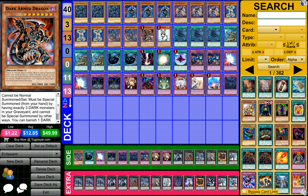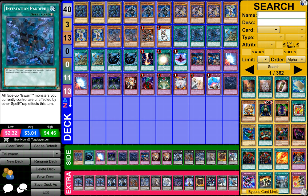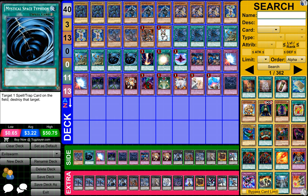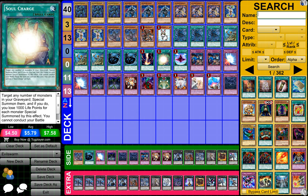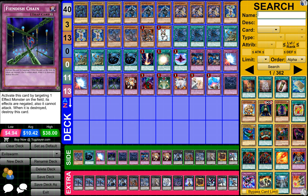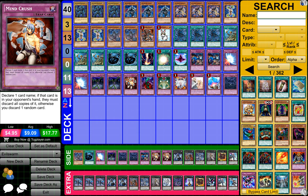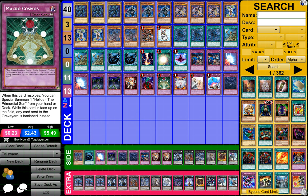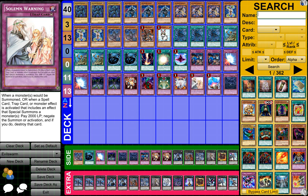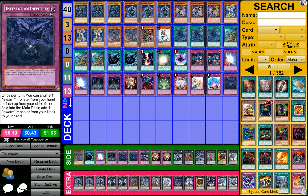One Dark Armed Dragon, one Rescue Rabbit, three Infestation Pandemic, three Reinforcement of the Army, three MSTs or Mystical Space Typhoons, one Red Reboot, one Soul Charge, one Dimensional Fissure, two Mistakes, two Mirror Forces, two Fiesta of Change, one Mind Crush, one Bottomless Trap Hole, one Macro Cosmos, one Vanity's Emptiness, one Soul Mourning, one Compulsory Evacuation Device, and one Infestation Infection.